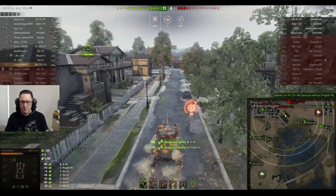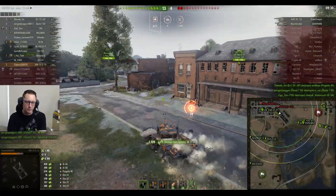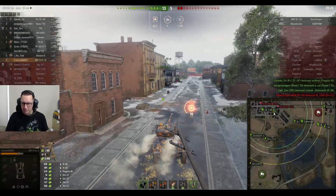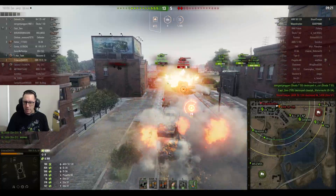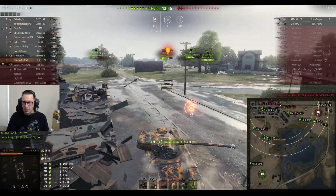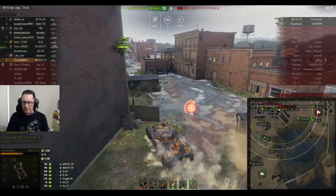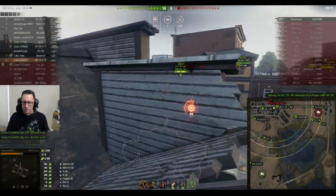He also wants to get two more TDs if he can — he's not going to do that one. 13-4 the score. Criticus from DaddyClan on two kills, 1,185 damage done, 6,000 assisted damage. Just rolling around, taking the mickey out of these enemy tanks and looking for more opportunities.